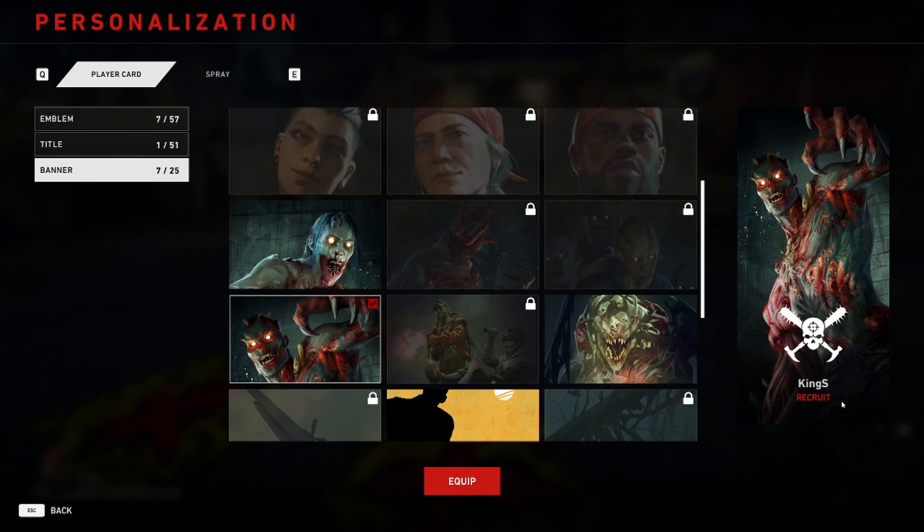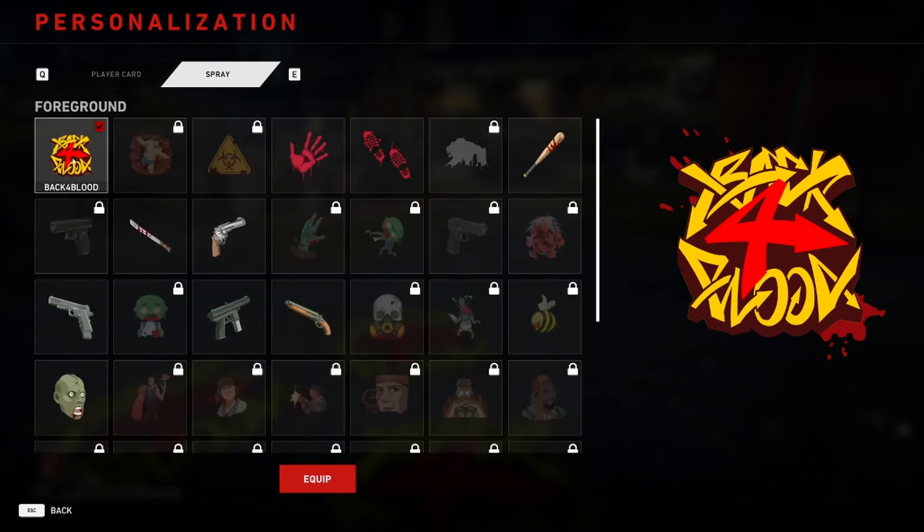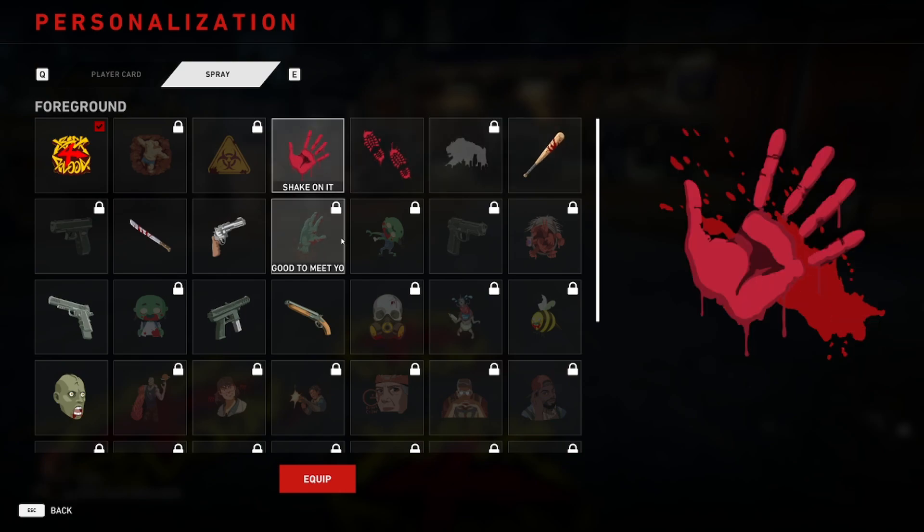Next up is the Spray section. You can either press E or just click with the mouse to select. This is the starter spray you begin with. Let's start with the foreground spray — I've unlocked a few of them.